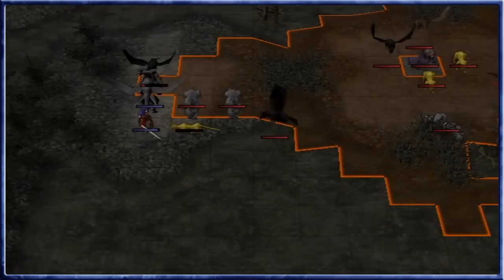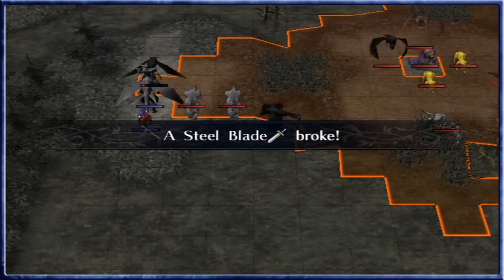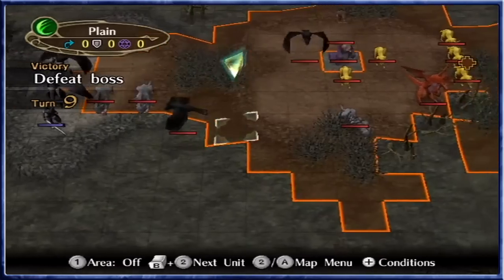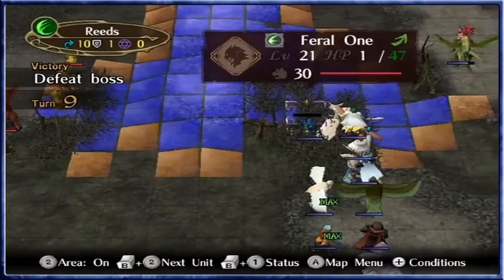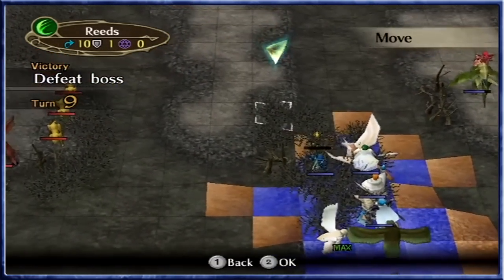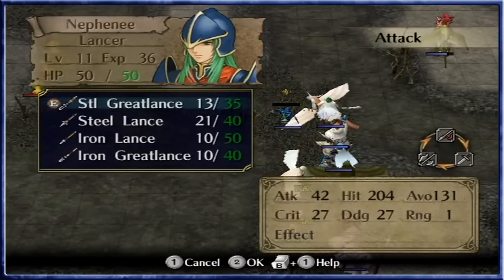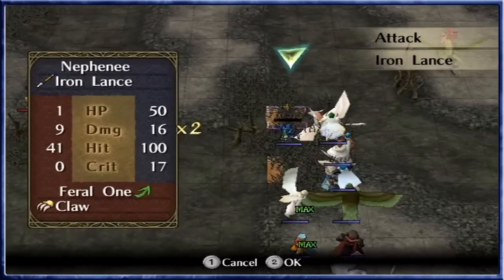The stage is set for Mia to be assaulted from three corners, but she's expected to survive a fair amount of damage there. So we want to move Neff up for the rest of the crew. Let's use an iron lance to take this one down.